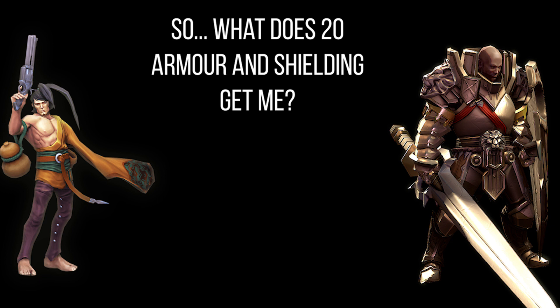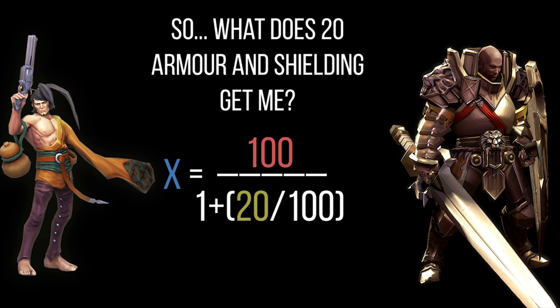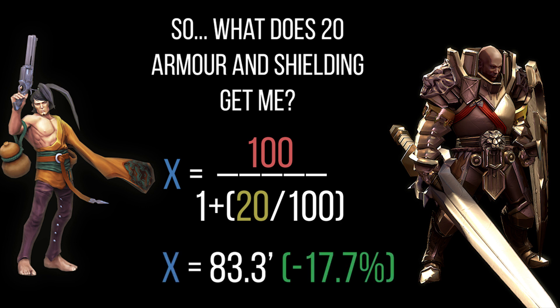So what does 20 armor and shielding actually get you at level one? What reduction do you get to CP and weapon power damage? Let's take 100 weapon power as a round figure — that makes calculating percentage reduction straightforward. We take 20 armor and shielding and plug it in: 20 divided by 100 is 0.2, plus 1 is 1.2, and 100 divided by 1.2 is 83.3. So with 100 weapon power hitting someone at level 1, you deal 83.3 damage — that is a reduction of 17.7 percent.